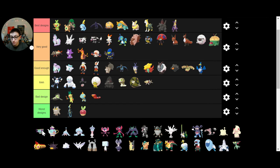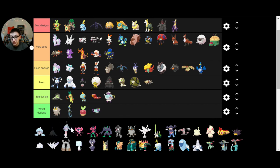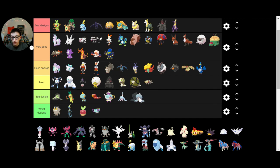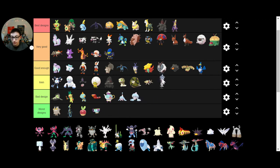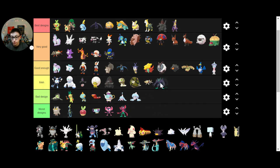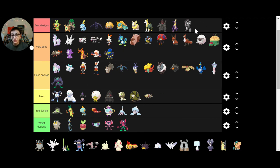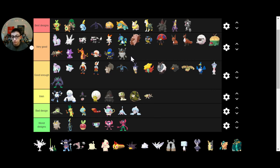The pre-evolution of Polteageist is just a teacup. Polteageist — about the same. Hatenna — I'm not a huge fan of Hatenna or whatever its middle evolution is. But Hatterene is pretty good — Hatterene is powerful. Impidimp scares me. Whatever the middle evolution is scares me even more. Grimmsnarl scares me so unbelievably much, but it's a good design. Obstagoon — you couldn't tell, it's on my team.